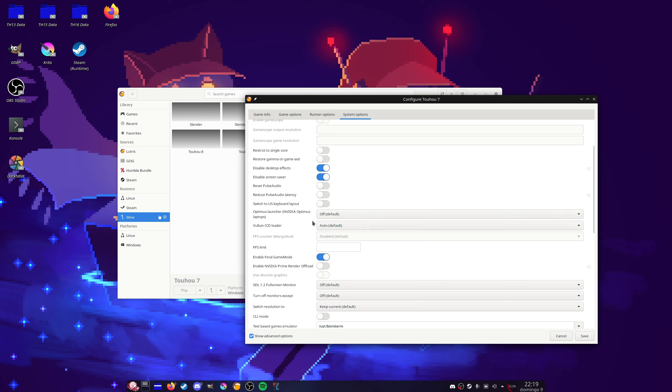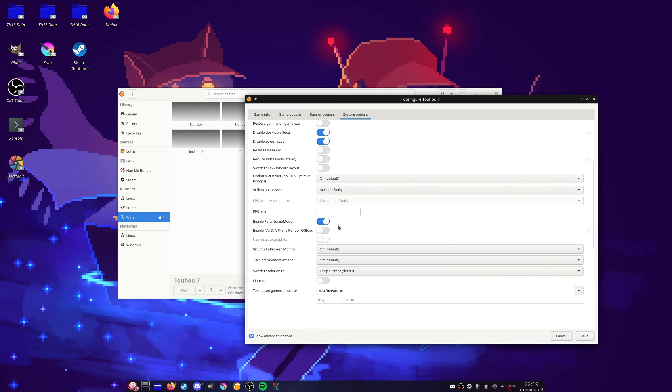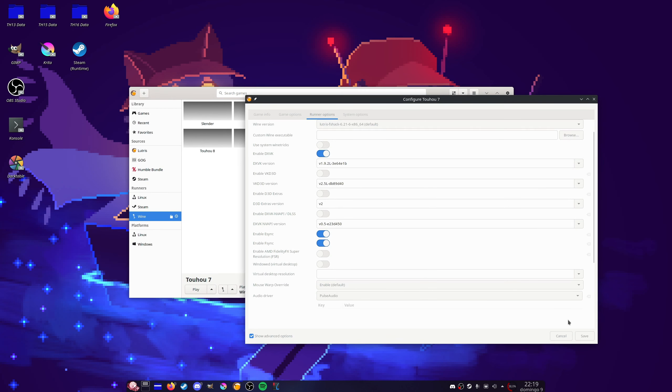Leave everything else here at default. You don't need an FPS limit. You should use Game Mode. And you should only use Prime Render Offload if you're on a laptop with a hybrid GPU setup and you want your dedicated card to render the game. The rest is just the default, and that's pretty much it — those are the best configurations for Touhou on Lutris.